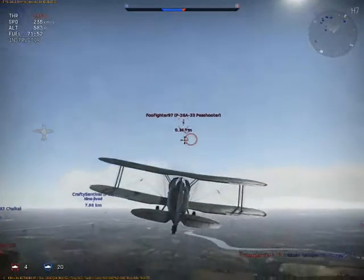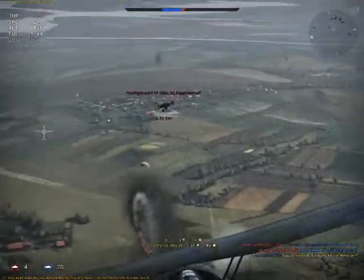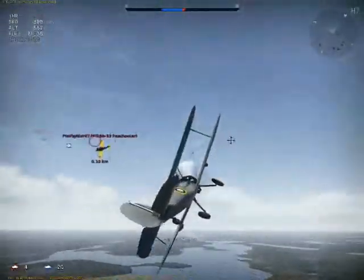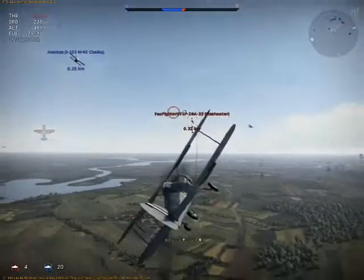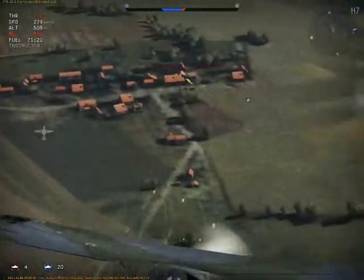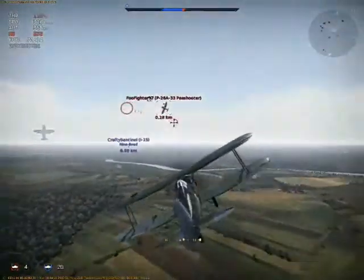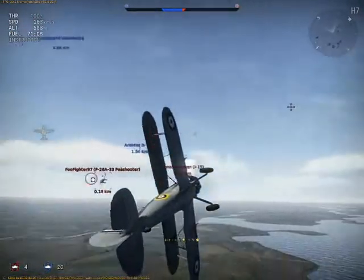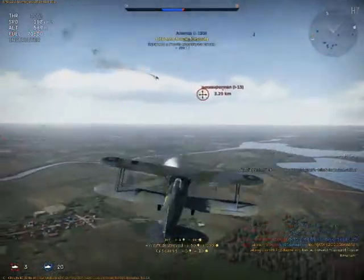I go for another target and get an assist. I try to get some shots on him but I miss. He's swirling towards the left and I try to keep up with him but can't maneuver, so I have to go the long way to get behind him. I have a pretty clear shot but miss for some reason — I guess it's my terrible aiming. I eventually hit him and get him. I activate my aerobatic smoke — if you see that, it's a beauty.